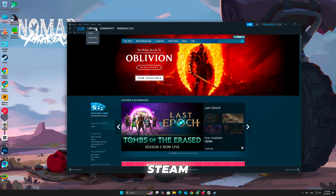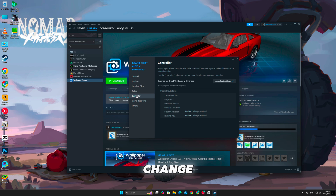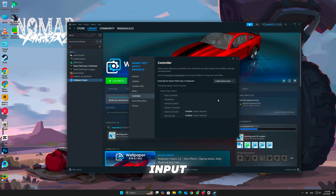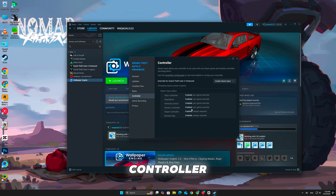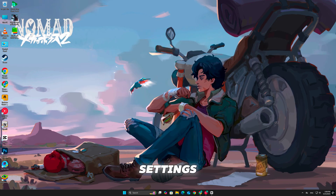Next, if you're using a Steam version of Oblivion Remastered, go to your game's properties. Under the Controller tab, change the setting to enable Steam Input. This helps Steam recognize your controller and map inputs correctly. Restart the game after saving the changes for the settings to apply properly.